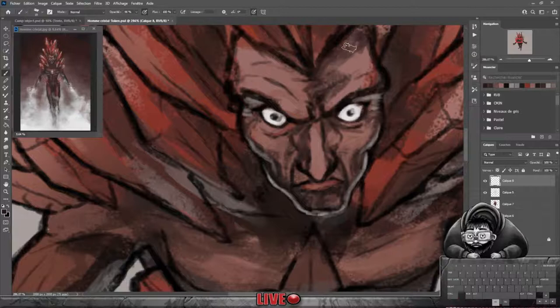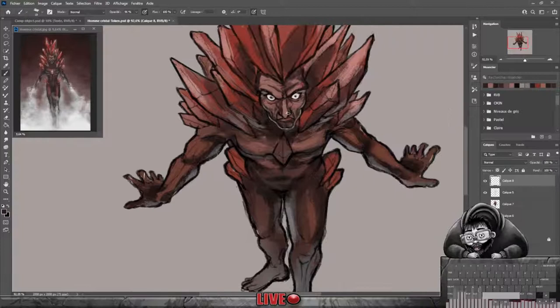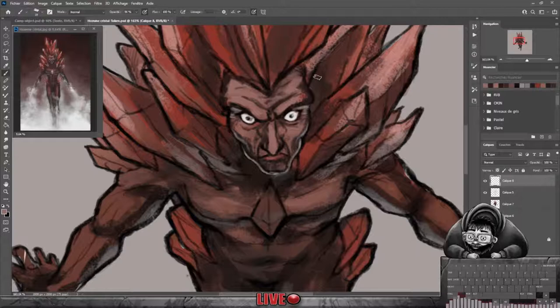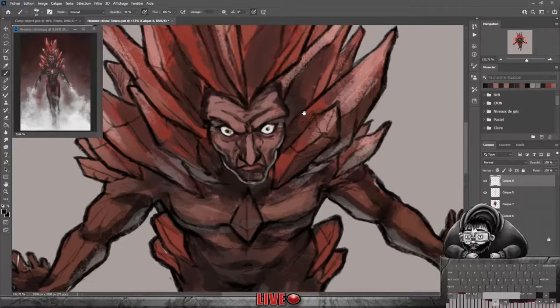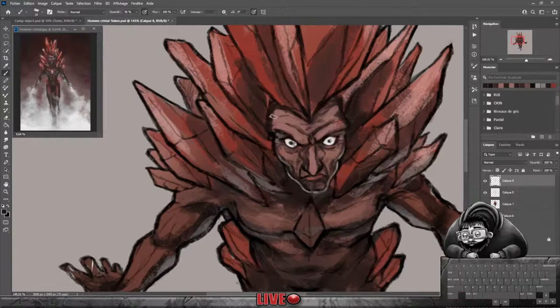J'en fais quasiment jamais. Vous voyez que petit à petit, il y a le contour noir qui s'efface, que j'efface, je viens le manger avec mes dessins. Petit à petit, il y a tout le contour noir qui dit qui disparaît avec les détails. C'est une technique qui peut être sympa justement, parce que si vous avez réussi à faire une belle illustration, un beau tracé, vous pouvez petit à petit l'éliminer, le faire disparaître, tout en gardant les formes principales et les choses qui sont mises en avant.